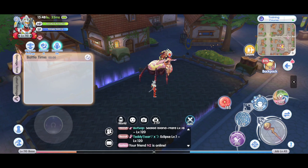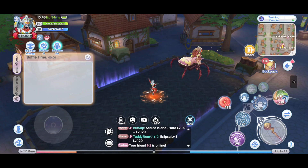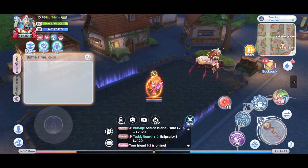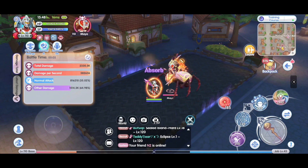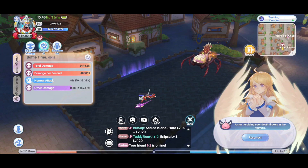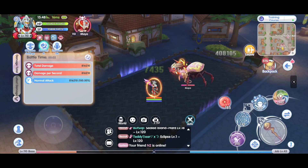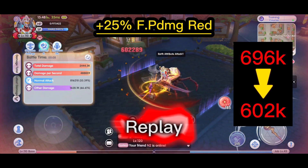If I still take 4 hits before I die, we will compare the damage received to the first test. After summoning spirit and taking hits: 1, 2, 3, 4 — I still die with 4 hits. But I can see that the shield could take more than 2 hits. Previously with one slash it was down by 50% or slightly more, but the second hit now still left a tiny bit of shield. So with 25% physical damage reduction, the damage received has gone down to 602,000.